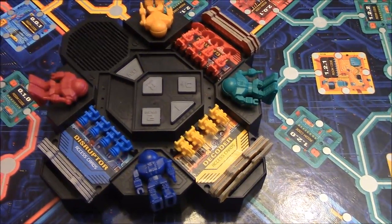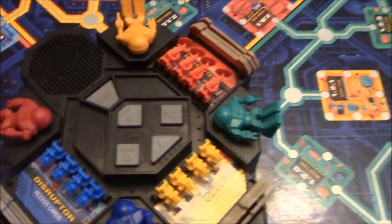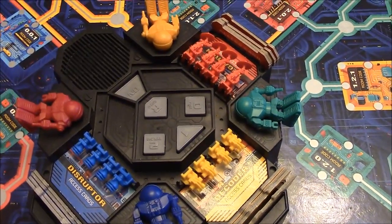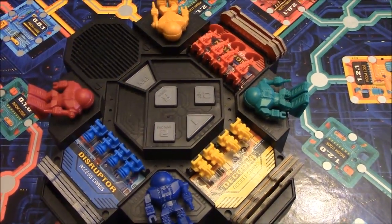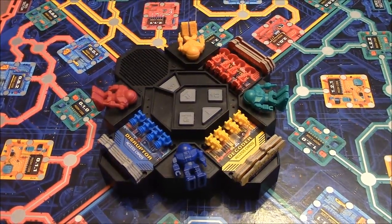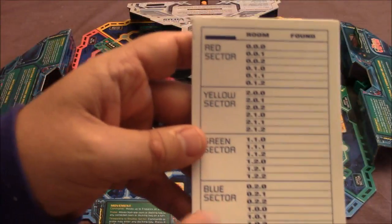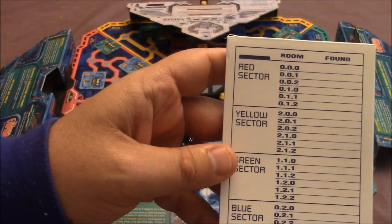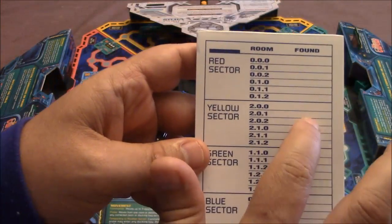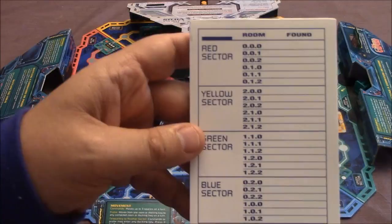If you ended up not hitting the right button, what's going to happen is you're either going to lose something like a decoder or a probe, or you may get teleported somewhere as well. You also have the R button, which says Repeat — that basically means if you need to repeat what the computer last said to you, you'll just simply hit that button and it will tell you. The virus is going to be taunting you throughout the game, and the computer is going to be begging you for help. This is your checklist, which you're going to use to simply mark what you find in the different rooms to keep track of what rooms you went into.